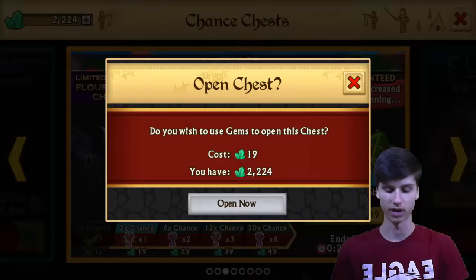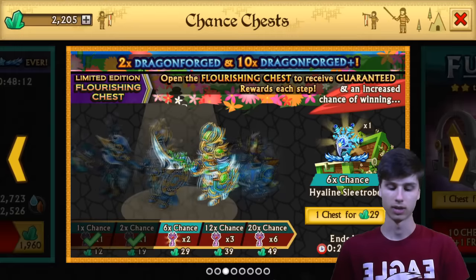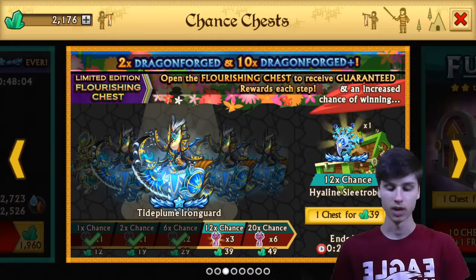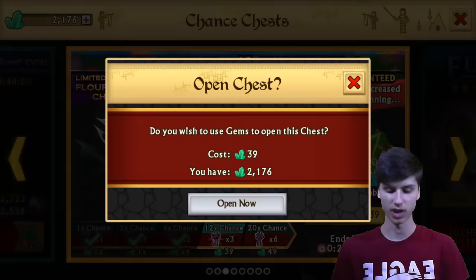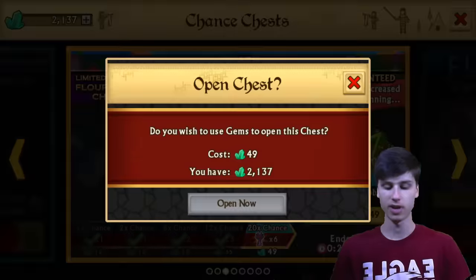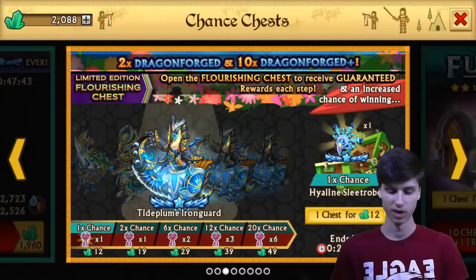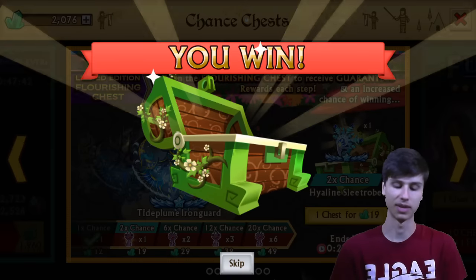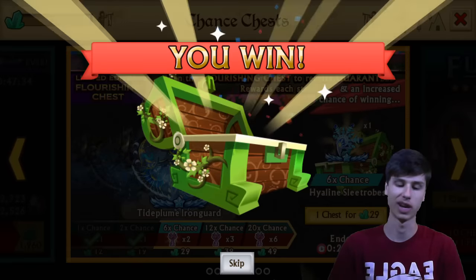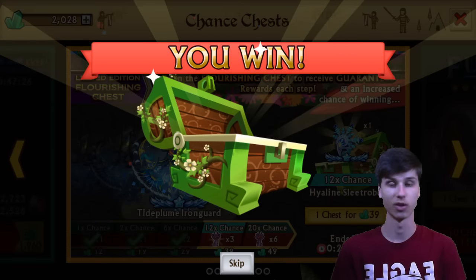I'm going to go ahead and skip this one just because I didn't have a good feeling about it. They don't really have that good of a chance to get the Highline Sleet Robes again once you're back at the start — this one has two times chance, and yeah, we didn't get it. Six times chance for 29 gems is kind of strange compared to the 25 gems you spend on the other chest. You're just paying four extra gems and you get six times chance. I'm not entirely sure how the rates work — maybe Flourishing Chests have the same rate as regular limited edition chests for every Dragonforge besides this specific one.